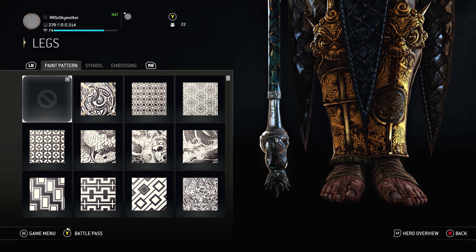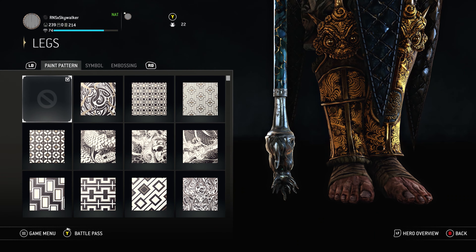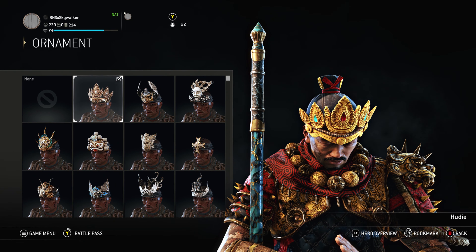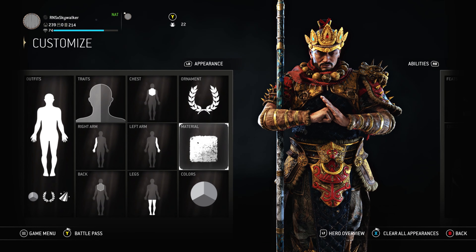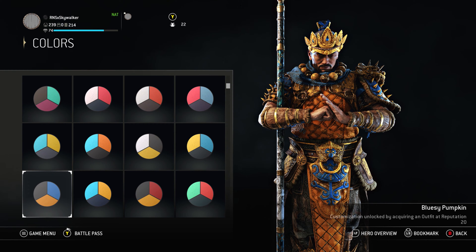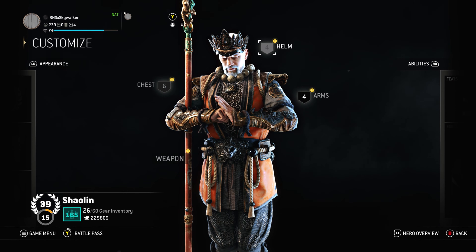Nothing else on the back, just the Hex Curtains. The legs already look good by themselves to be honest with you — nothing on the legs, just plain and clean. Marigold for the material. And for all three of my loadouts I use the same ornament — the hoodie ornament. To me it's the best looking ornament, and that's that Shaolin look. With any colors, especially shades of black or darker shades, this looks really really good.